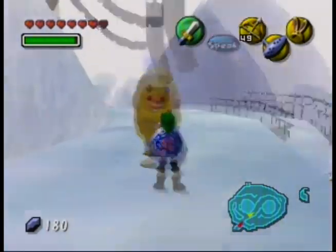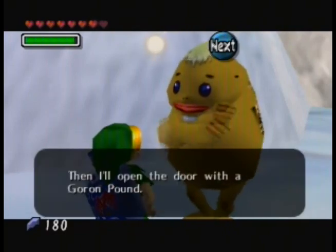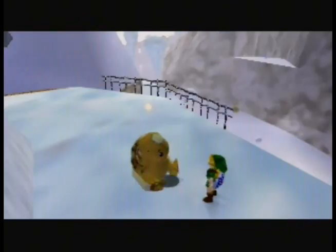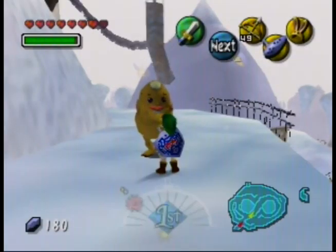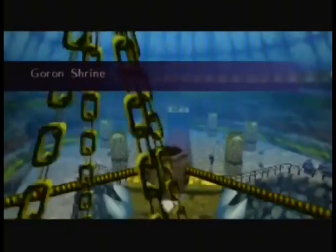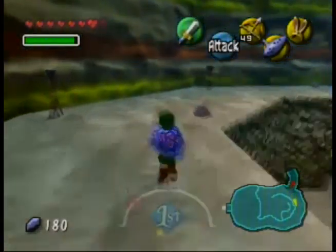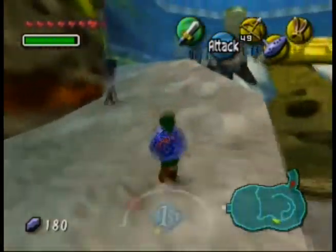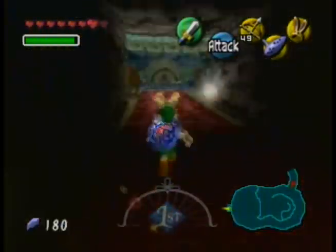Majora's Mask and Ocarina of Time — were they early enough in their console generation that music was still using the console sound card? They had to, because it was a cartridge. Games nowadays like 3DS don't use the cartridge sound chip; they use compressed audio files — not MP3s, but an equivalent. Even early on, PlayStation 1 games still used sound chip music — Final Fantasy 7 is an obvious example. Every game in the series after that went with CD quality music.